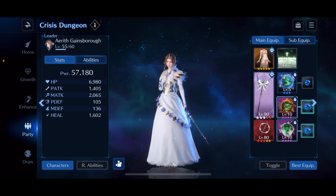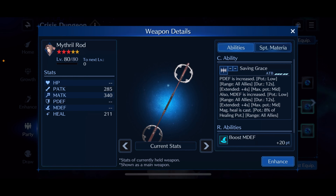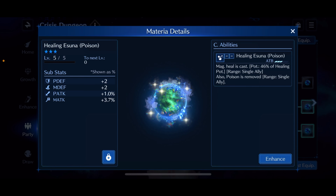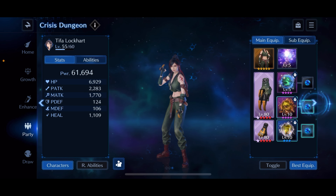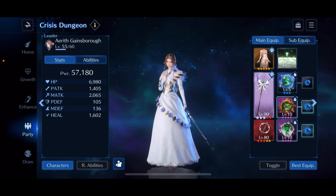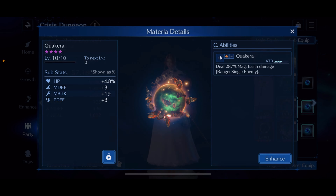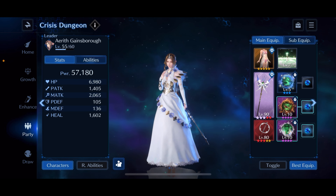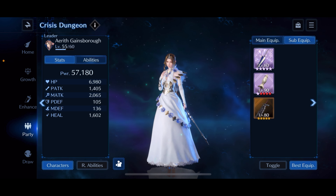Moving over to Aerith — she's running her Summer Costume, Fairy Tale, and the Mithril Rod, which I think will come in handy for those of you who have it, along with Healing Wave as her limit break. In the first slot you're going to run Healing Asuna Poison, and on Tifa I'm also running Healing Asuna Poison — so you'll have two of them, which I think is more than enough to heal the poison fast enough from the dragon. In her second slot I'm running Quake Kara, and in the last slot a Circle Sigil Ruinra. Her stats are 6.9k HP, 2k magic attack, 1600 heal, running the Beach Parasol, Sun Umbrella, and Butterfly Edge as sub-equips.